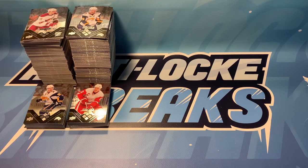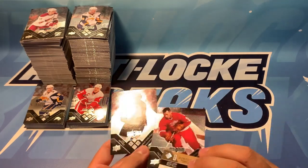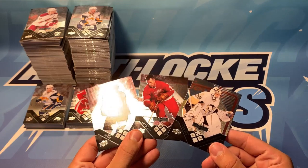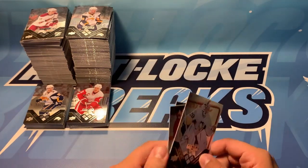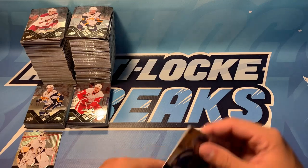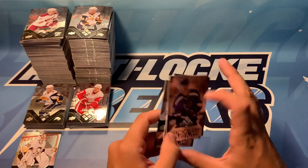For our quad diamonds, we expected four and ended up with six — including three veterans: Joe Sakic, Gordie Howe, and Marc-Andre Fleury. And then three rookies in Alex Petrangelo, Fabian Brunstrom, and Kyle Turris for our quad diamonds. Very nice hits there.